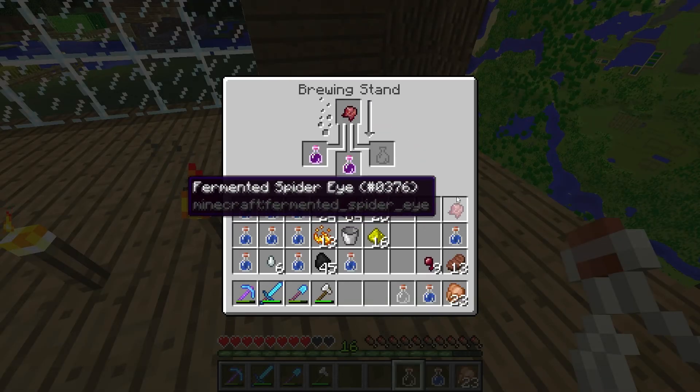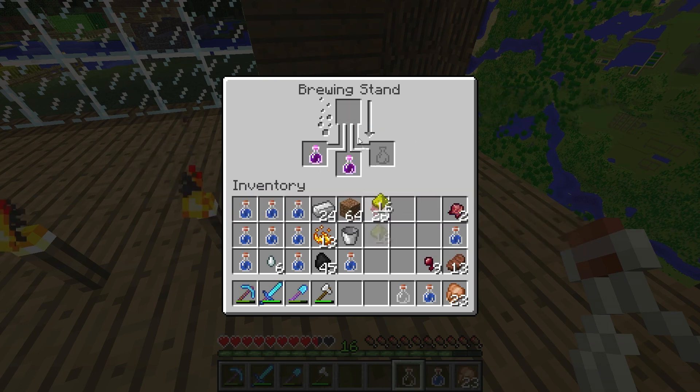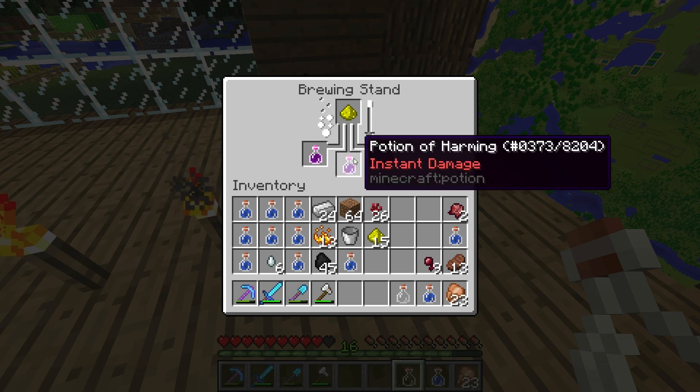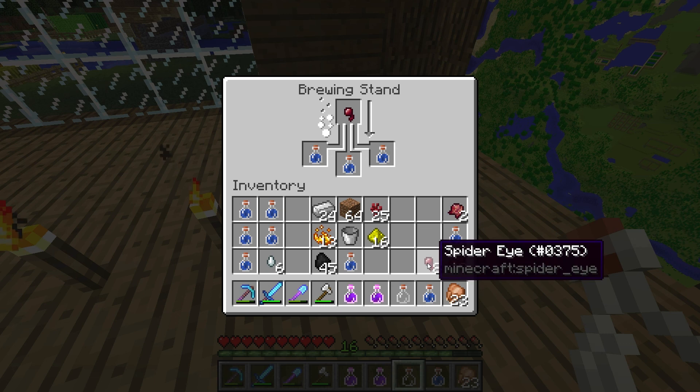If we place another fermented spider eye on there, it won't revert it back. If we place glowstone dust in there, it's not going to revert it back to the original potion — it's just going to make this corrupted potion stronger, as you would expect. Also, if you wanted to cancel the brewing, just take out the item and it'll stop in its tracks. The spider eye itself makes poison — this gives you pretty much the same effect as if you ate zombie flesh or raw chicken and got food poisoning.